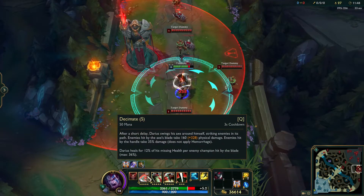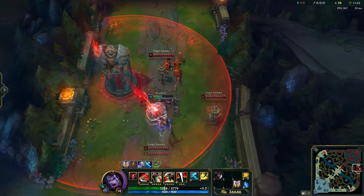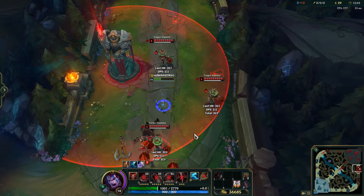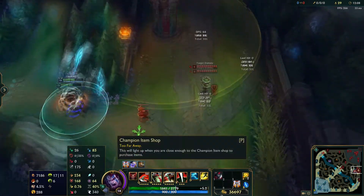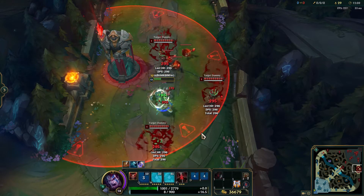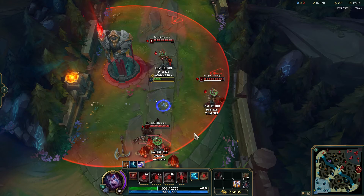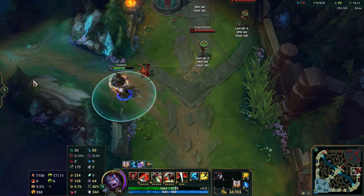And finally, tip number 10. Darius has some interesting interactions with the item Guardian Angel. Since the ultimate is unstoppable, it will finish itself if you enter the revival part of the item in the middle of the animation. Also, in some rare situations, you will manage to get the HP from the item and a heal from your Q to stack. It's not that common of an item on Darius, but it's one of my personal favorite items for the utility it gives. Thanks for watching, and if you found these tips useful, you can subscribe to the channel for more videos like this. Bye bye!